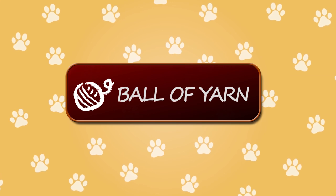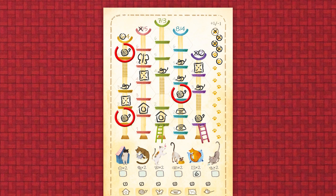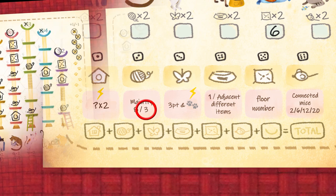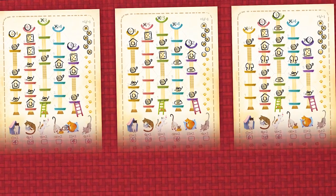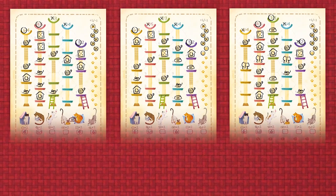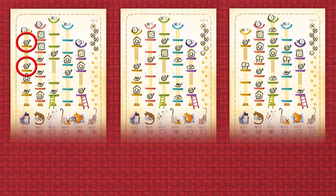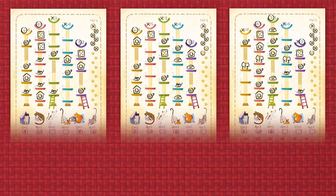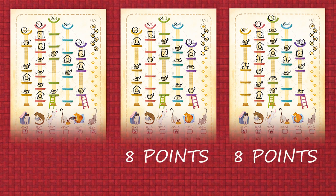A ball of yarn scores points at the end of the game. For each cat tower compare how many balls of yarn each player has. The player or players with the most balls of yarn in each tower score 8 points. If you have at least one ball of yarn in a tower but not the most, you still score 3 points. For example, in a 3 player game: in tower 1, player 1 has 2 balls of yarn while players 2 and 3 have 1 ball, so player 1 scores 8 points and players 2 and 3 both score 3 points. In tower 2, players 2 and 3 both have 2 balls of yarn while player 1 has none, so players 2 and 3 both score 8 points for that tower and player 1 scores none.